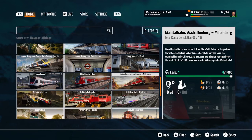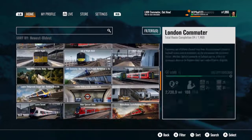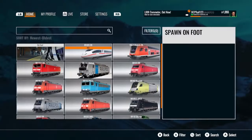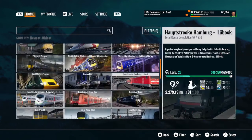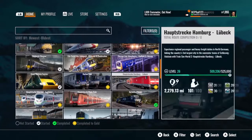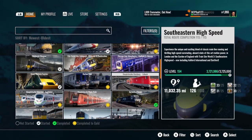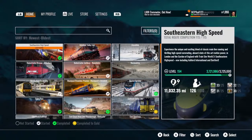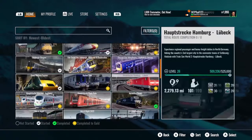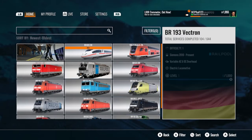This is for Hap Strecke, Hamburg-Lübeck. Added missing thousand descriptions to journey mode chapters — let's have a look at that, I didn't notice anything missing. Oh no, that's completely broken — oh dear, oh dear, oh dear. Added several new AI services for the BR 628, added Rail Pool Vectron substitution — yeah that's broken, oh dear.